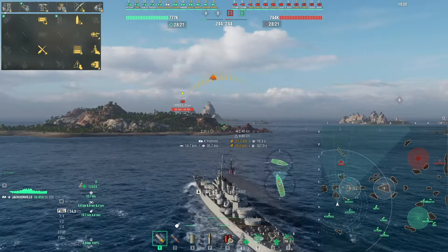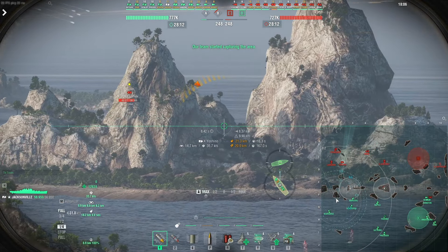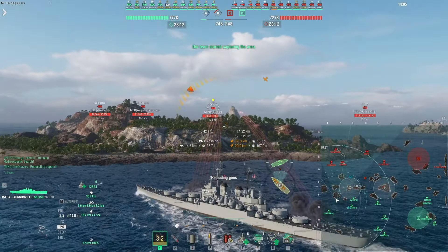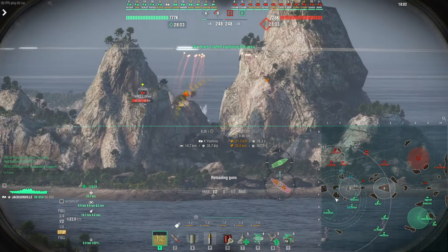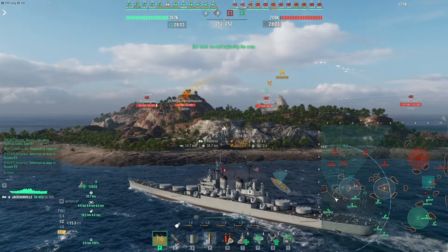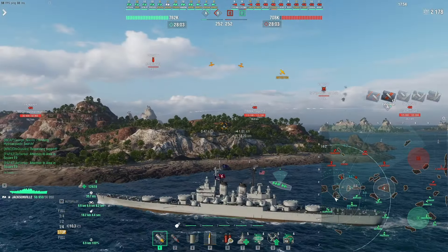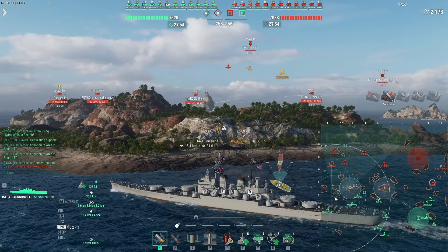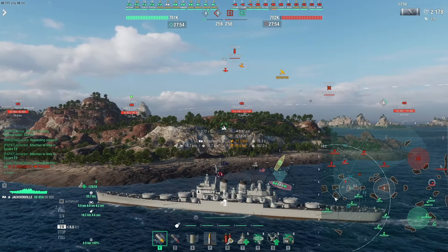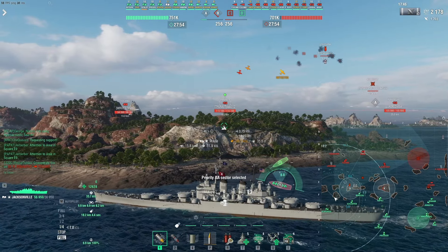We're gonna find ourselves a nice comfy island like this one. We're basically gonna sit here and just keep shelling with our absurd damage per minute, and we have a combat instructions ability which, after we hit a bunch of ships for a while, we can activate to improve our HE penetration to 42 millimeters.